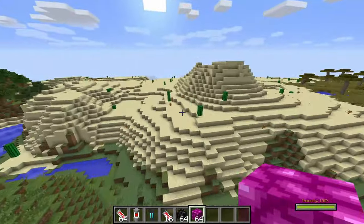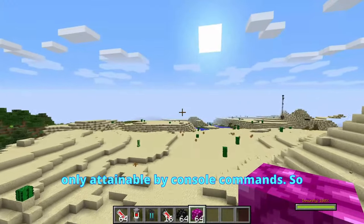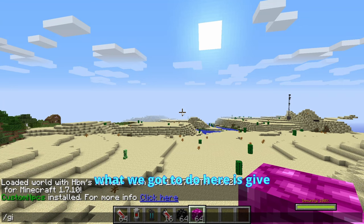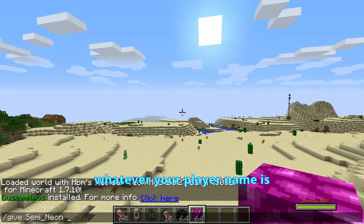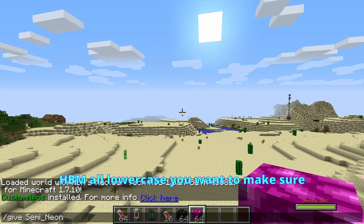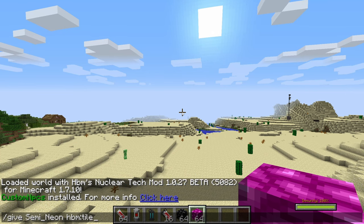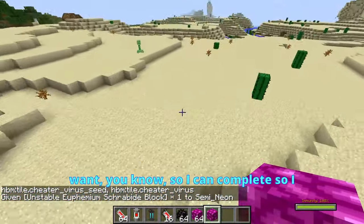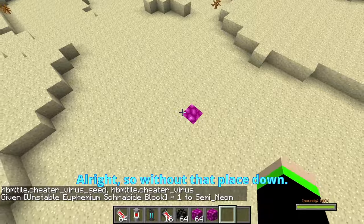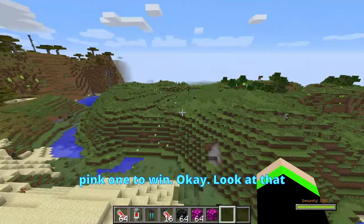We're going to go ahead and show off the unstable Ethereum block here, which is actually only attainable by console commands. What we've got to do here is give Semineon — or whatever your player name is — HBM, all lowercase, you want to make sure that's lowercase, and then tile dot cheater virus seed. You want the seed, so it can completely ruin your world. We've got that placed down — let's see which one actually manages to take over the world first. My money is on the pink one; I want the pink one to win.